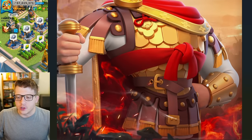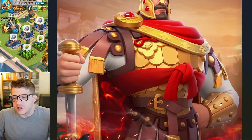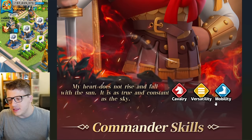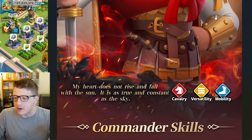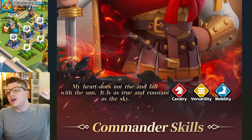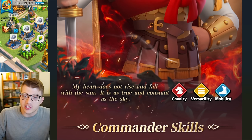The design looks really cool — he actually looks a little more giga chad than the epic version of Belisarius. But here is the deal: Belisarius Prime has cavalry, versatility, and mobility talent trees. We haven't seen a talent tree this rough in quite a while. There is going to be a use for the mobility tree, which I'll go over in the talent tree section.